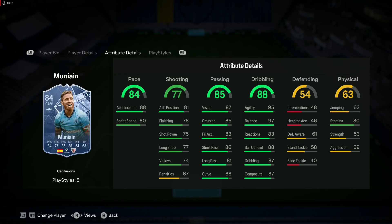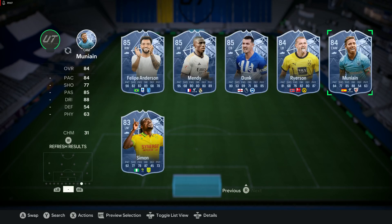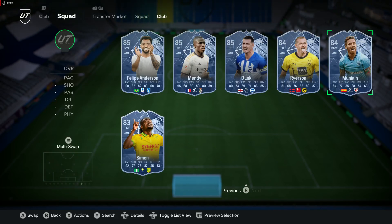And Munain — obviously this is eligible for the plus two as well, which would take the dribbling up further and the physicals up as well. A Hawk would work because the dribbling is good and you can boost the physicals to an almost acceptable level. He's small and nippy — 5-foot-7, 4-star skill moves. That's a decent card.